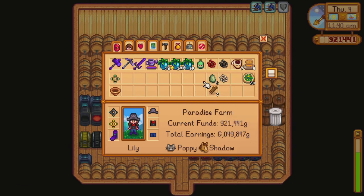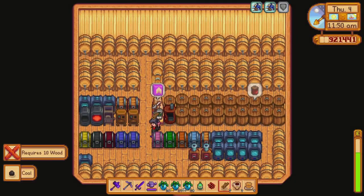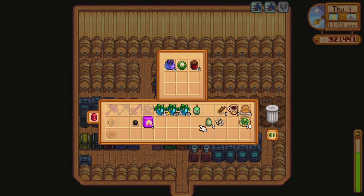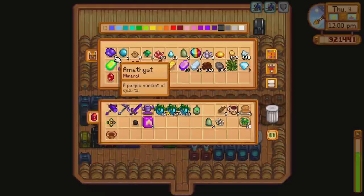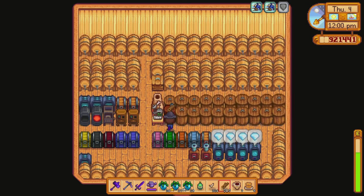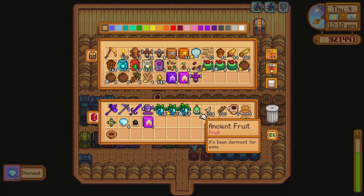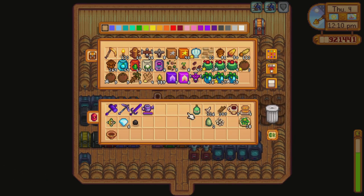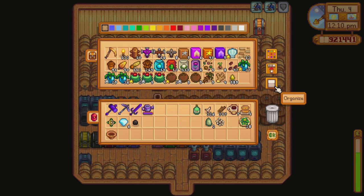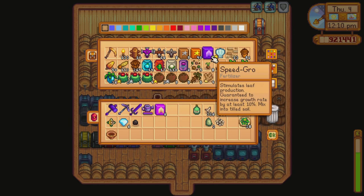We're gonna grab the sturgeon and the lava eel. I need 10 wood — of course I do. Well, I will get 10 wood because we need to keep that going. And we got all these diamonds! Oh lovely, that's a lot of triple shot — that is nice. Deluxe speed-grow, okay very nice. I wonder if I should place that on the star fruit. Hmm, why not.